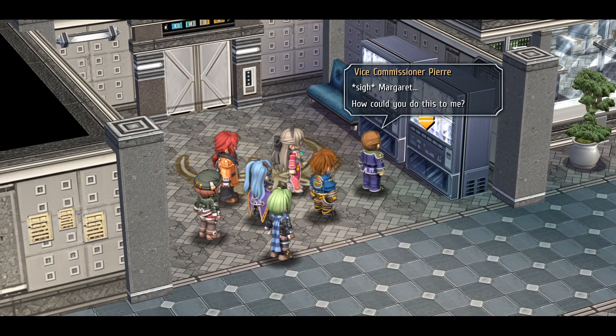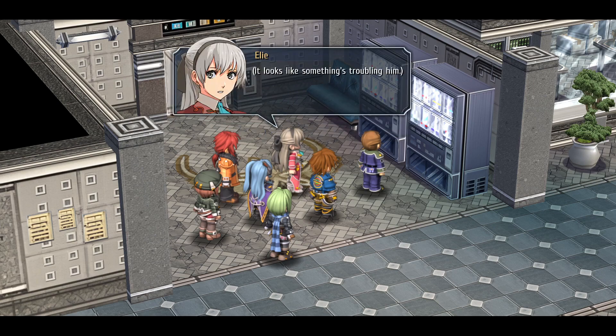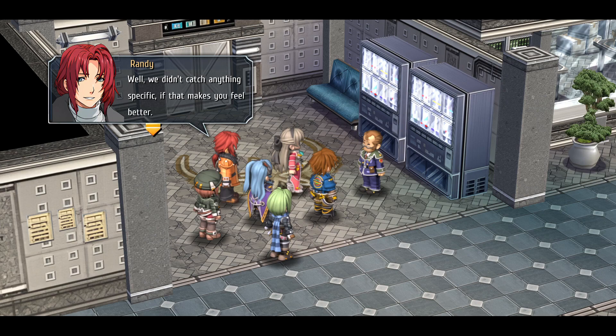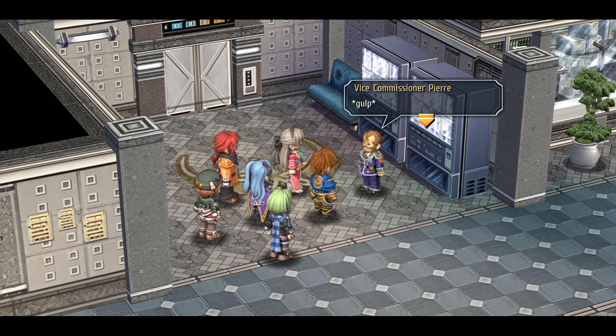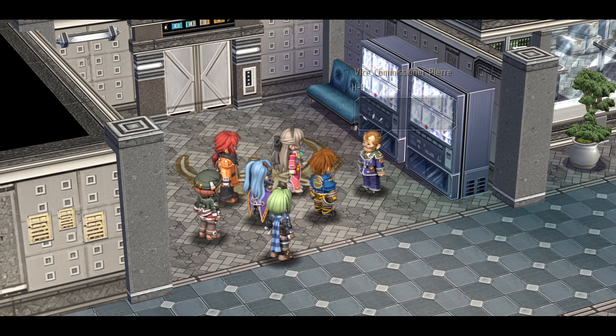Margaret, how could you do this to me? You never had eyes for other men before. What changed? I have to do something before I lose her for good. It's Vice Commissioner Pierre - not often you see him on the first floor. It looks like something is troubling him. The SSS? How long have you all been standing here? Don't tell me you heard what I was just saying. We didn't catch anything specific, if that's what makes you feel better. You did mention something about a Margaret having eyes for other men. Could it be the name of your favorite hostess, Vice Commissioner?